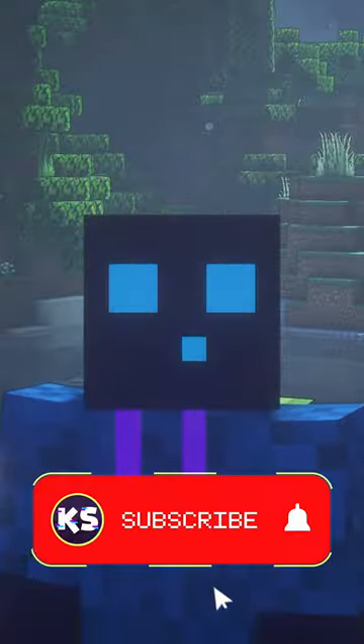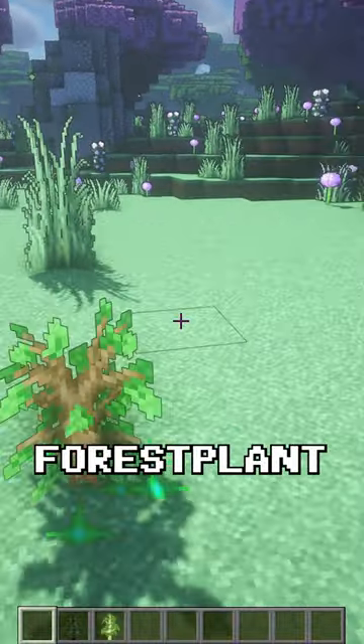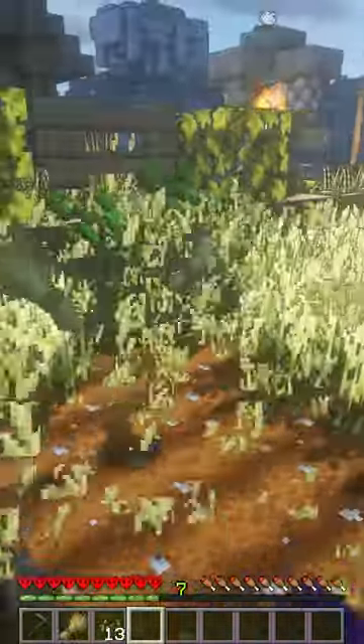Before continuing on, a sub to the channel would be epic. First Plant — which will automatically replace saplings as soon as they fall on the ground, and this works for crops as well.